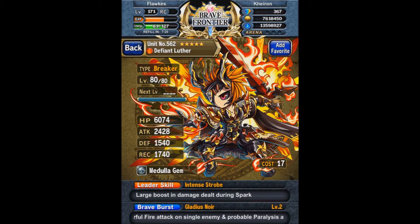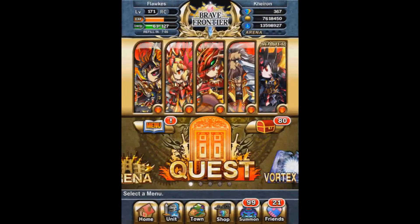The only reason I haven't evolved Luther is because I haven't had time — I've been really busy this week, and I haven't prepped all the ingredients. I also don't have any more fire crystals or fire kings; I used them all for Dia. To make up for Asha and Luther not being maxed, I put Medulla gems on all of them except Michelle.